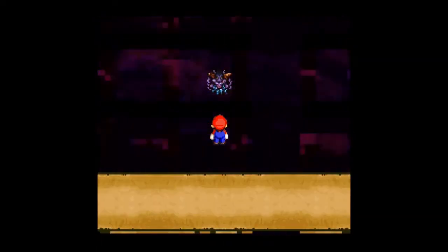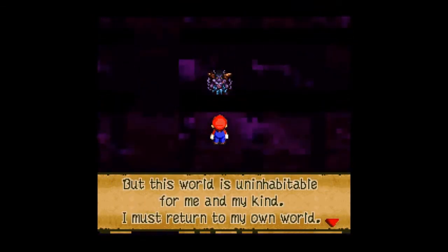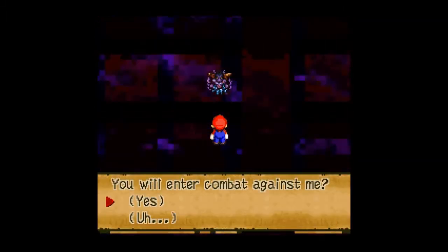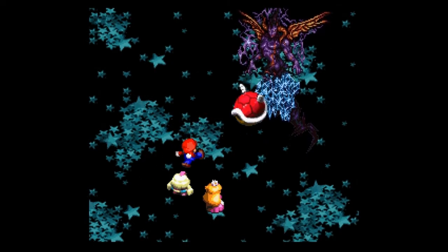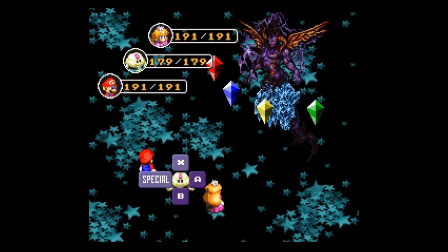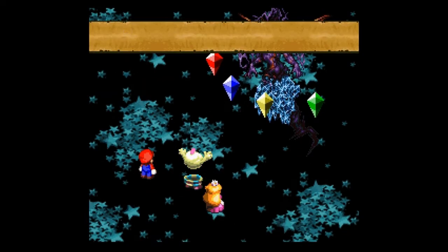It's time to fight the real boss of this game — it's not Smithy. It's this dude here. He is Culex, the Dark Knight of Vanda. He has crossed into this dimension and wants to challenge our strongest knight, which unfortunately is Mario. Where the hell are my Final Fantasy characters when I need them? Holy crap, it is a Final Fantasy boss. I had to bring Mallow for this fight — I'm not proud of that.